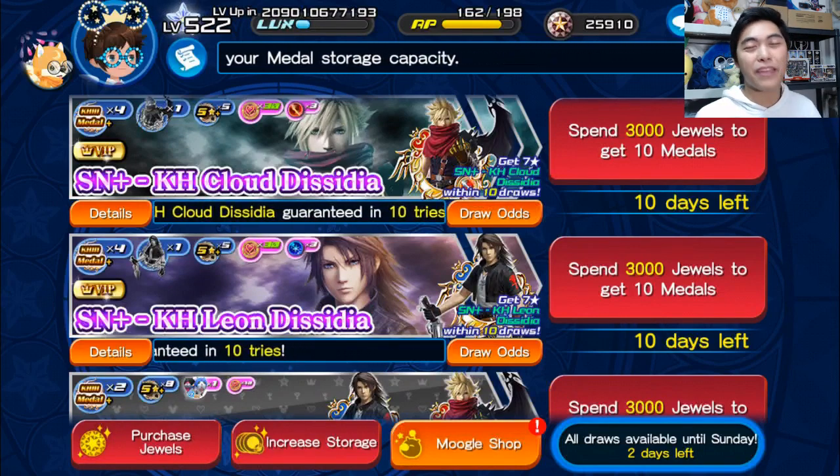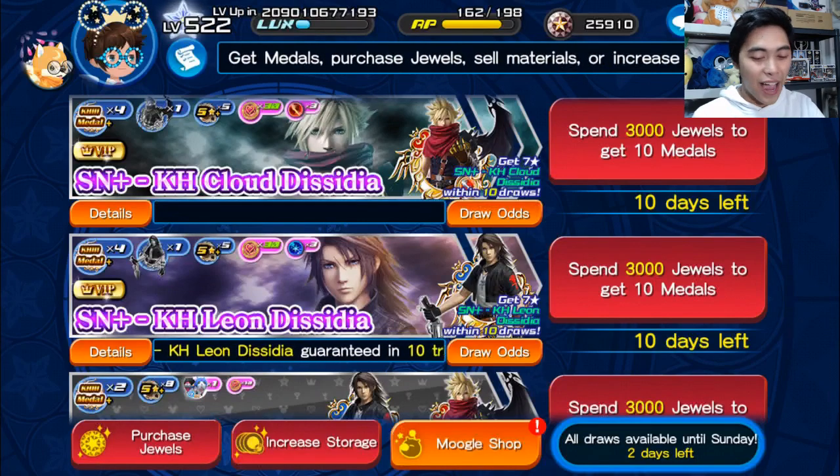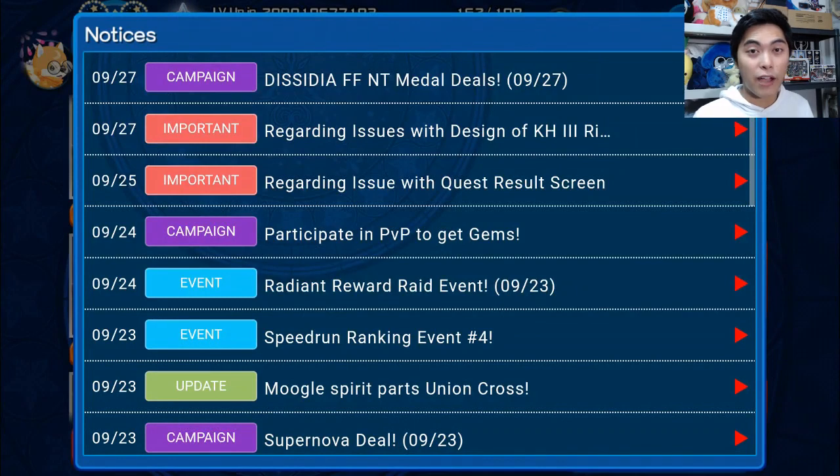Looking at the banners, we have a Dissidia Final Fantasy NT collab coming our way. I opened up the notices this morning and noticed that we really only got the banners for now, but it's probably because the KR21 banner was expiring. So hopefully come Monday we've got more events, we've got a new raid boss, and a new avatar board.